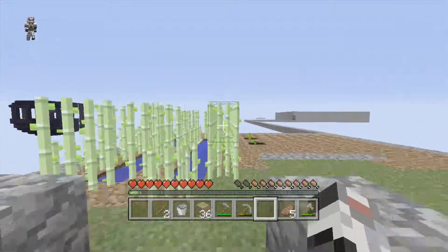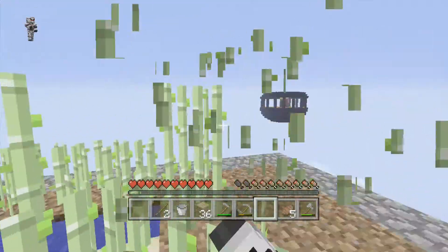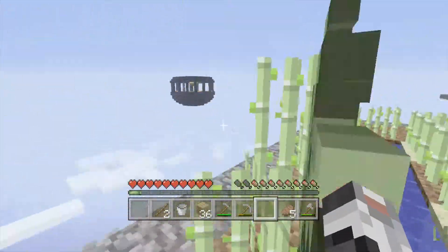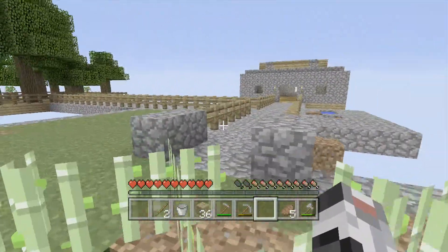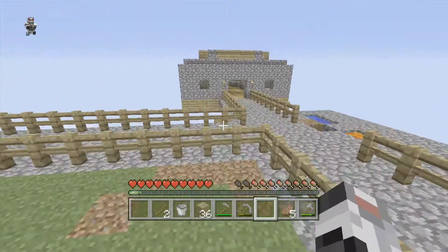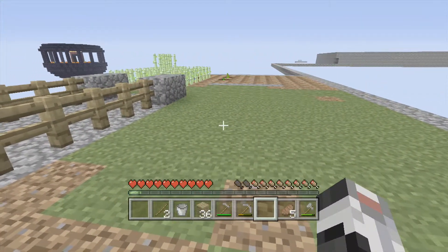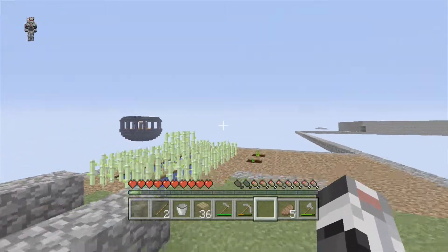Look at this sugar cane farm — making a lot of progress! And the grass is spreading real nice — I hope. I really hope we get animals. The chicken already grew again. I hope we get animals soon. I hope it's possible.